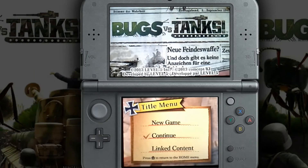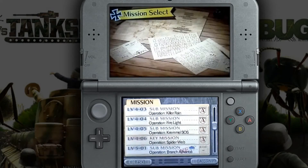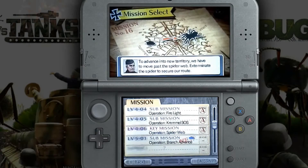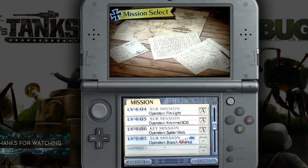Welcome back ladies and gentlemen to another Bugs vs. Tanks, a level 5 game. Today we're going to continue on where we left off. Last time we had to fight the giant spider, which was really nasty. Lucky enough we beat it — I used an armor piercing shell with the tank we had. That was a pretty tough mission because the spider can take a lot of hits and moves really fast.